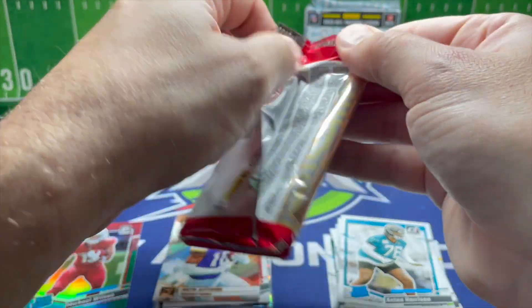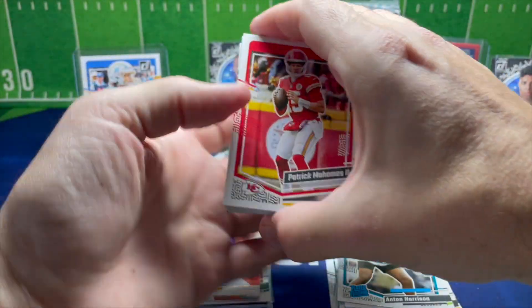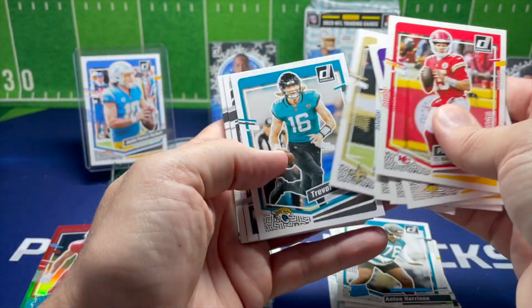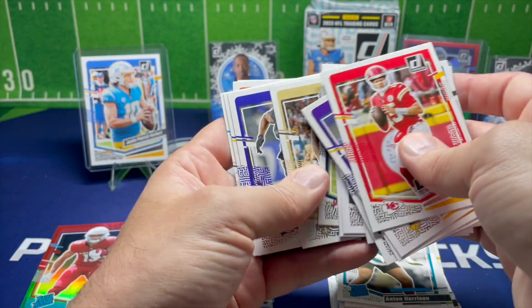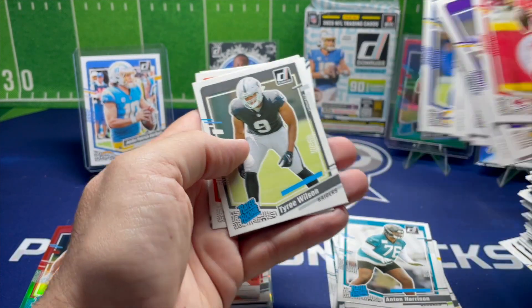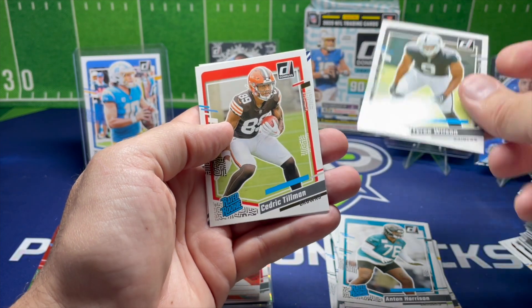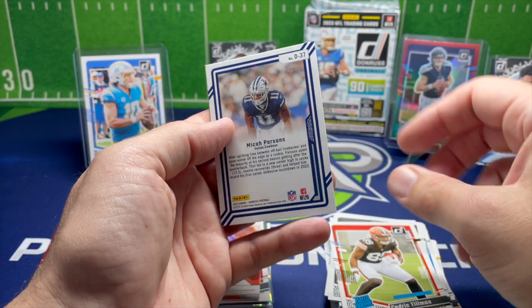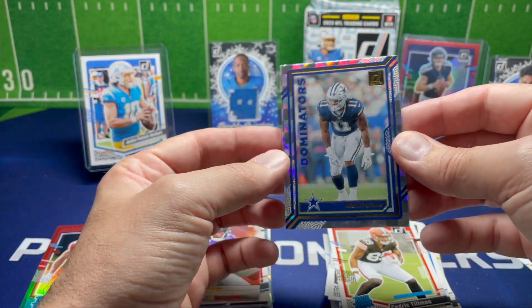Last pack in the Holiday Blasters. Starting off with Patrick Mahomes, we got Trevor Lawrence — we got some quarterbacks in here, maybe it's a prophecy of what's to come. We got Tyree Wilson with the Raiders, Cedric Tillman with the Browns, and the last card is a Dominators Micah Parsons.